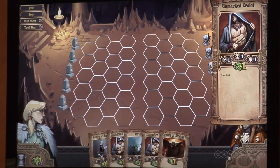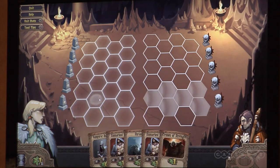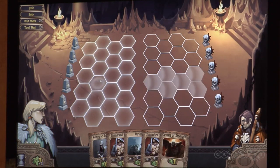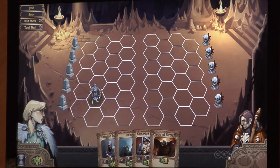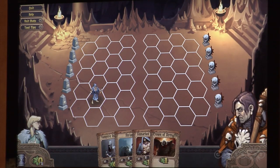Looking at this card right here, we can see that it costs one resource. This is a unit with one attack power, one life, and it attacks every turn — its charge counter is one. So I click it and play it somewhere on the battlefield. I don't have any resources left now, so I'm going to press enter, and my not-so-smart AI will summon the unit.